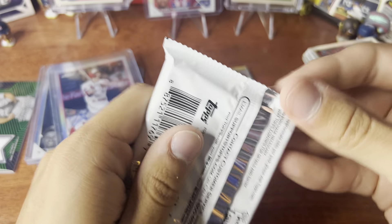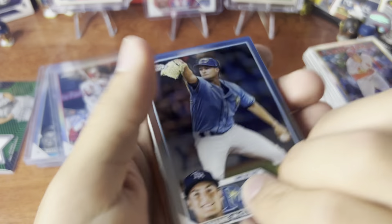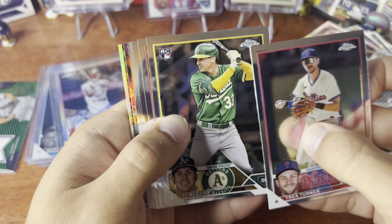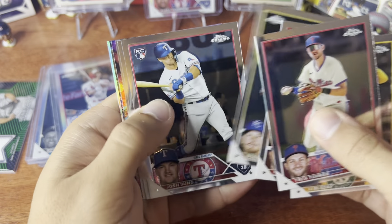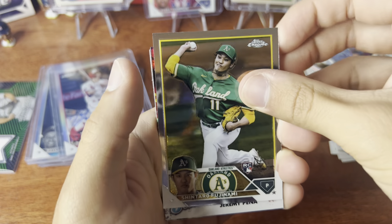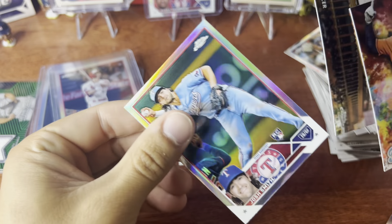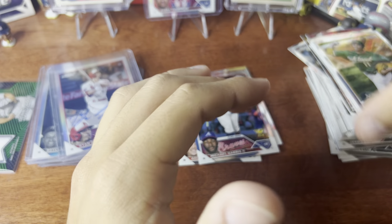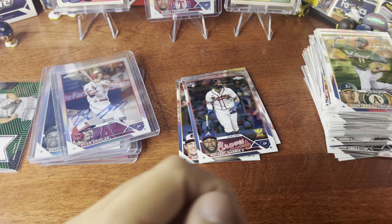We still got two more autos to go. No silver packs this year — I don't think they did them last year either. Wait — we have something here! Oh wait, no we don't — my bad. Jeremy Peña superstars, Max Scherzer Titans. Thought we had something, never mind. Anything thicker here? Oh, oh — maybe.